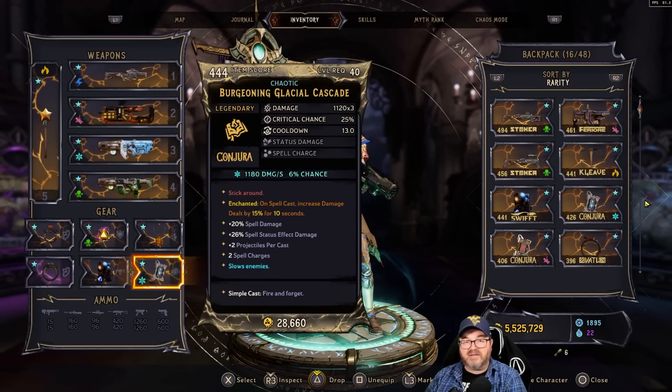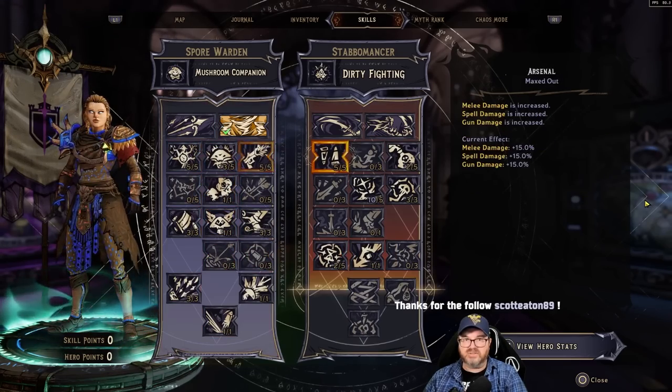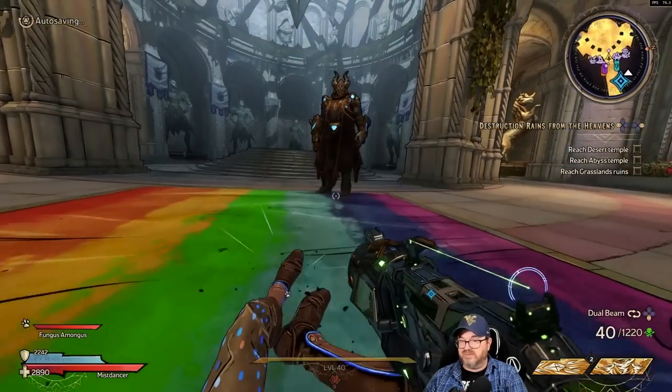Got myself a glacial cascade — I actually got two glacial cascades during my time playing and this one's a chaotic one so I've been using this. I feel pretty good about the skill tree right now. As you'll see from the gameplay today, we actually do really good damage with this, so let's see how it goes. We got to get some more Chaos levels in. Let's do this.